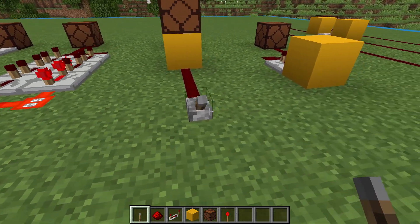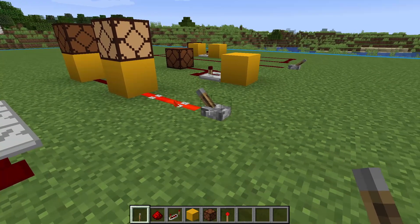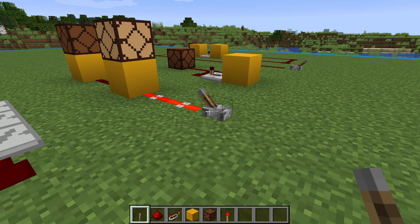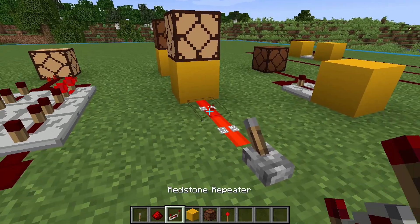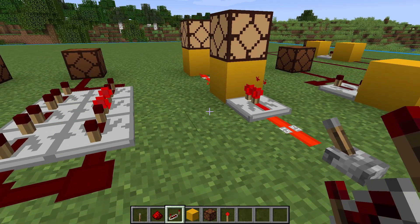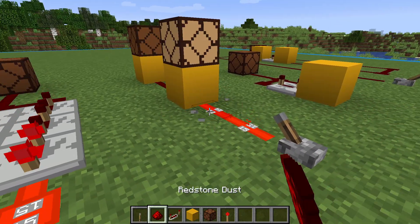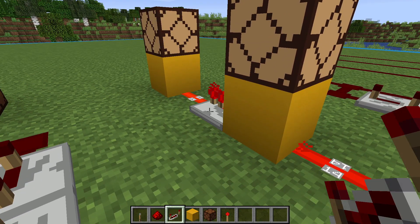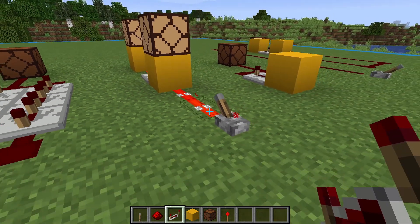Opaque blocks like this yellow concrete can be either soft-powered or hard-powered. When a redstone signal runs directly into the block, the block becomes soft-powered. Soft-powered blocks can't power other redstone lines, which is why the second lamp isn't lighting up. We can hard-power this first block by putting a repeater right into it — this will cause the second lamp to light. You can also get the same effect by pulling a signal from the soft-powered block. A repeater can pull a signal from a soft-powered block and convert it into a full signal.